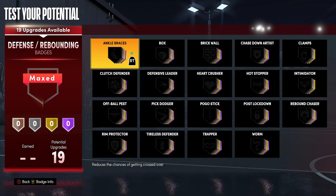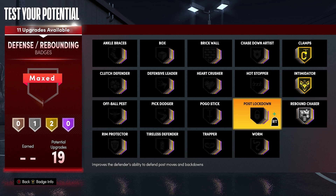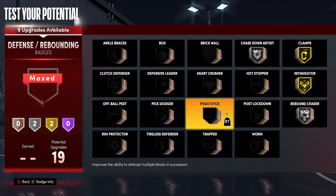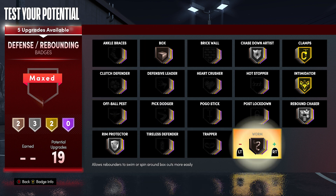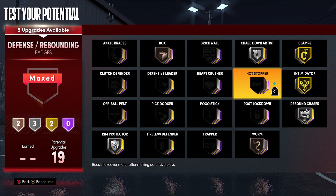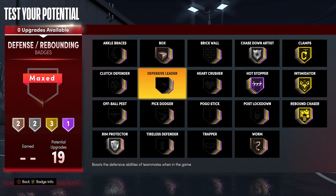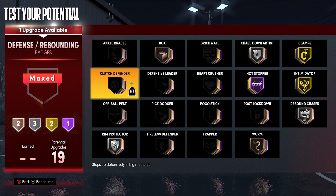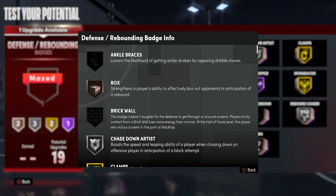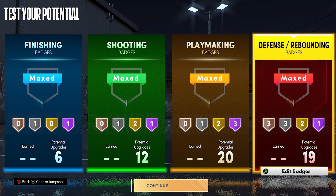With the defensive badges: clamps gold, intimidator gold - like I said rim protector and chase down artist. That is why I upgrade block - those are two important badges. If somebody gets past you, you can chase them down and get snatch blocks. Box and warm on bronze are both very effective badges - people sleep on them. If somebody doesn't have the badge to counter, they are going to get boxed out. Hot stoppers is just gonna help you get takeover when you're getting stops. If you don't want that, you can put on big dodge, defensive leader, or brick wall - maybe you're setting screens with this big man. It's however you play. You can be very versatile with this, like a lot of builds in NBA 2K21 next-gen. Ankle braces on bronze just in case you go up against somebody who has ankle breaker on gold.